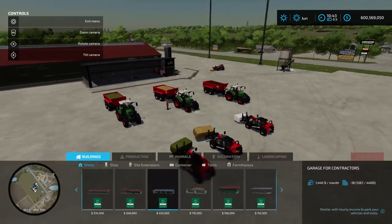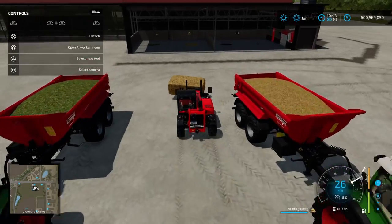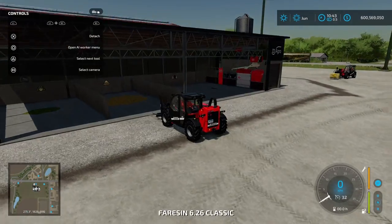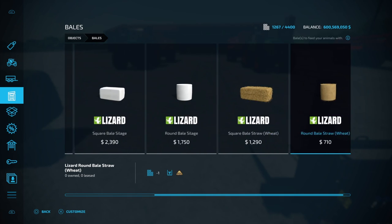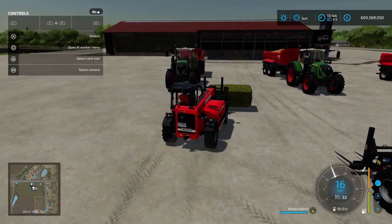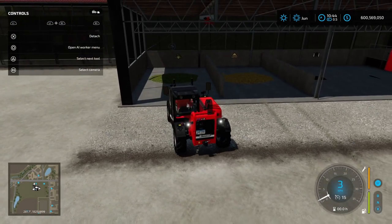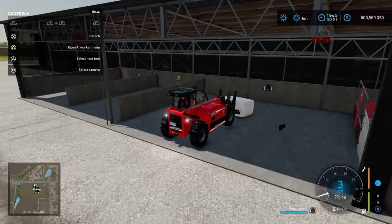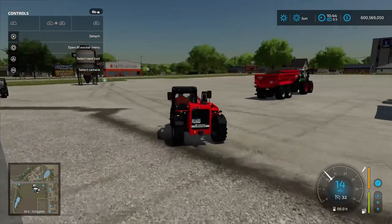I've got some trailers here ready to go with the required recipe and some telehandlers with bales. Let's chuck these bales in - you can see that's now being converted into straw, so we've got 9,000 litres of straw. I've purchased these items from the shop - square bale of hay, square bale of silage, and a square bale of wheat straw. You don't need to farm all these items, you can purchase them from the shop. Dropping the silage bale in - we've got 8,000 of hay, 5,000 of silage, 9,000 of straw.